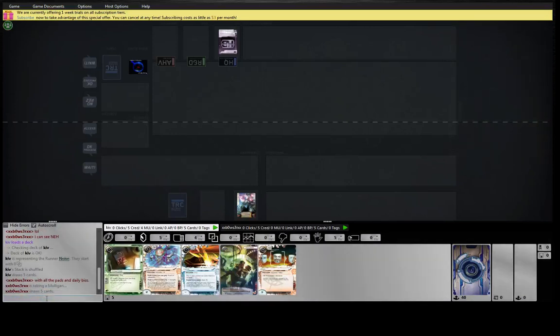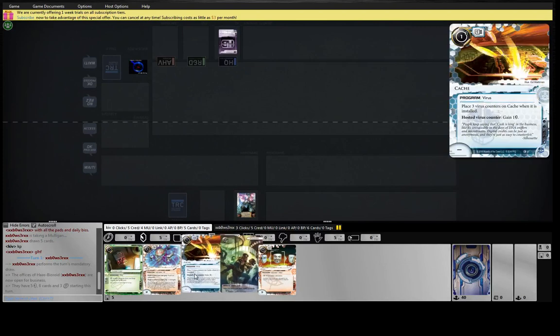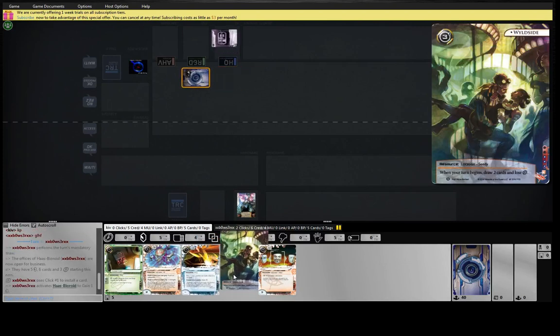Hey guys, here playing Noise, and we're up against a Hot Spyroid Fast Advance Sans-San type thing. Pretty good opening hand — we have the Cache, we have the Wild Side, we have the Faust. So we're going to be able to get in if we need to.